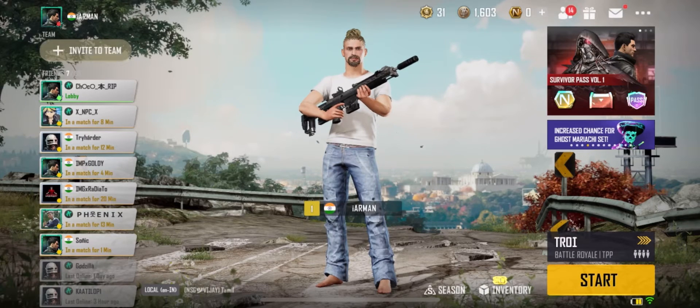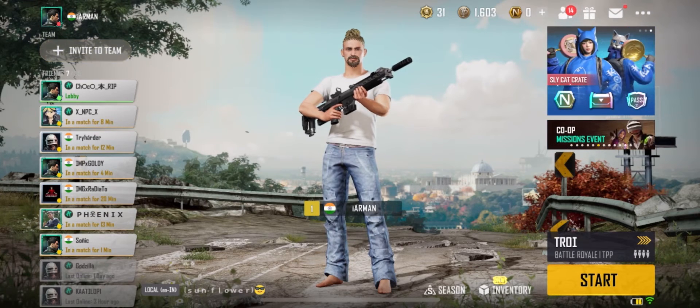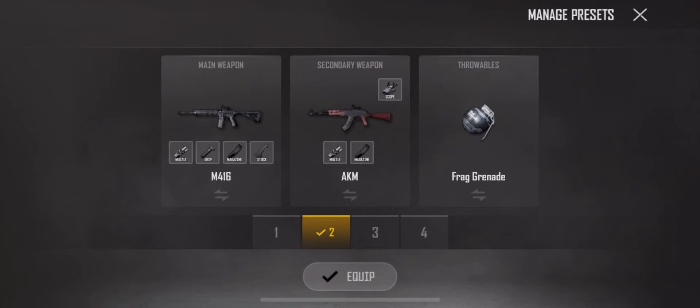Hey guys, in today's video I will show you how you can change loadout in PUBG New State. Go to maps and select Station Beta, then click on the gun preset icon at the bottom left.